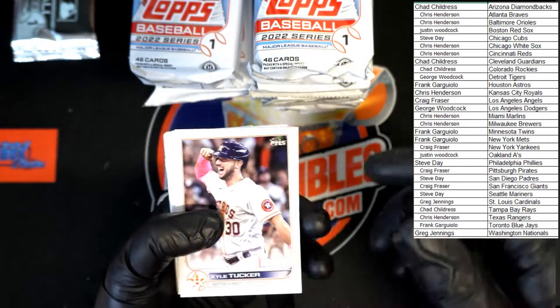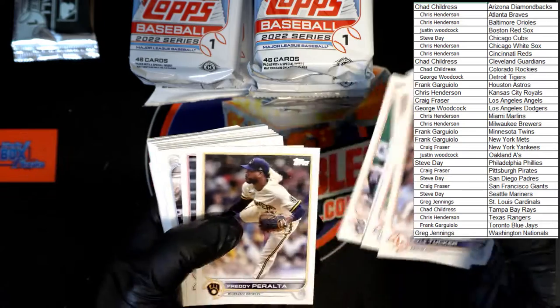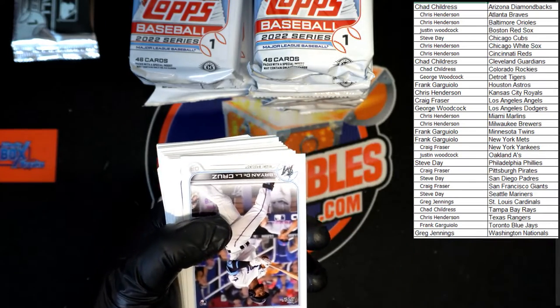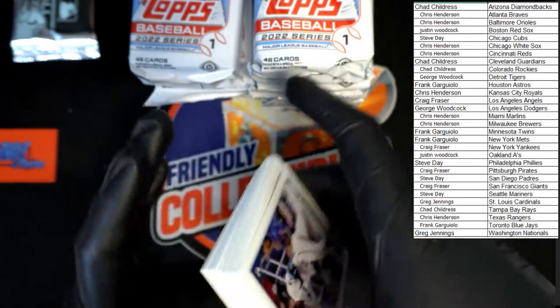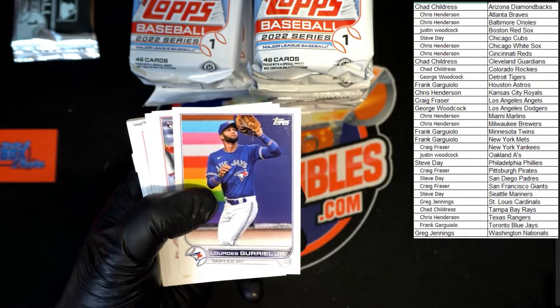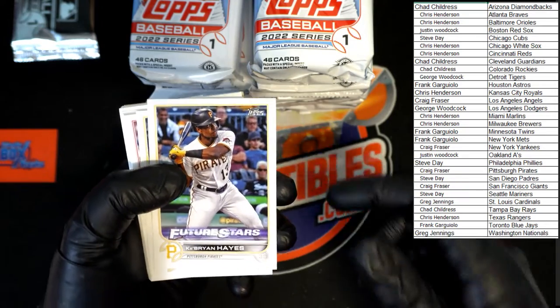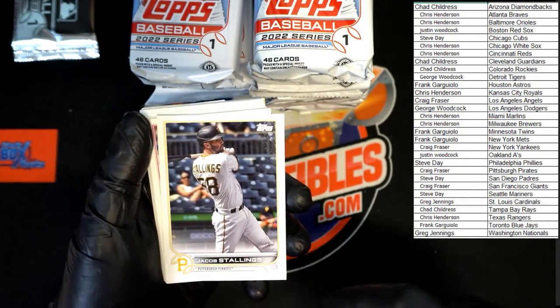We got a die cut in there — it's poking at the bottom. Rolling through: Tucker, Kim, Cabrera, Ashby. Roll through the paper looking for those rookies. Gariel Marsh, Brian Hayes — nice! Going to the Pirates.